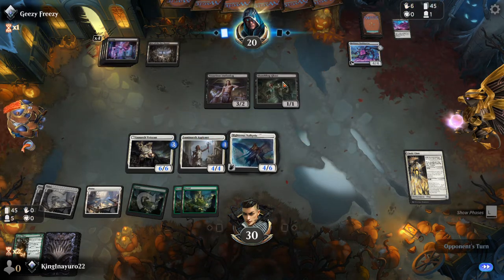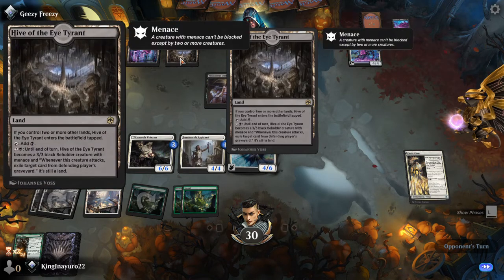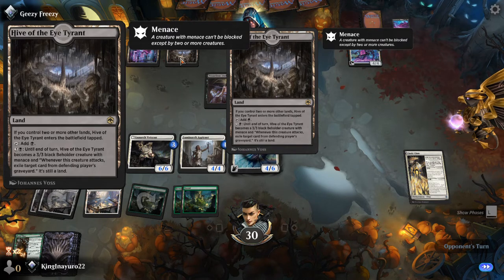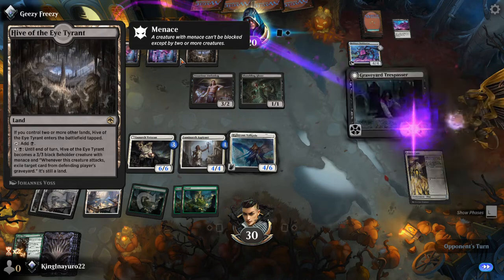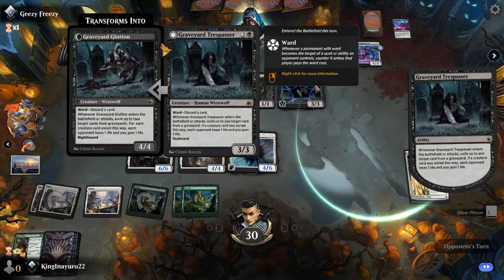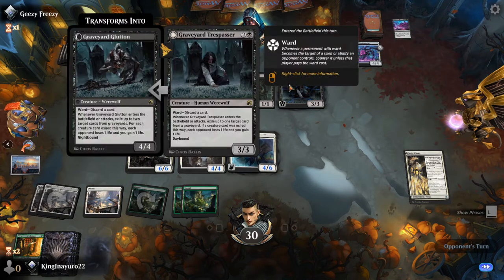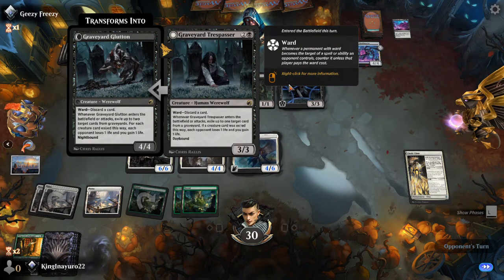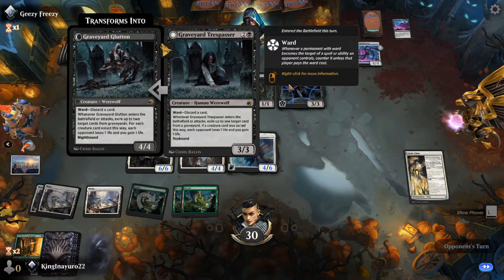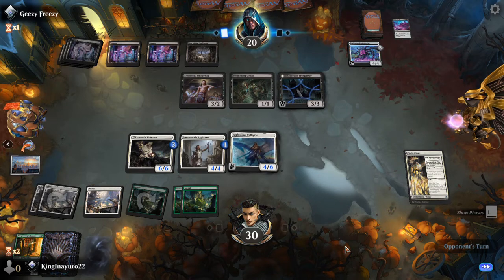Now he probably has a kill spell in hand, wouldn't doubt it. A 3-3 beholder, that's an interesting round. Graveyard exile — okay that's interesting. I don't know why he didn't exile the creature; I don't have graveyard recovery, this deck doesn't do graveyard recovery.